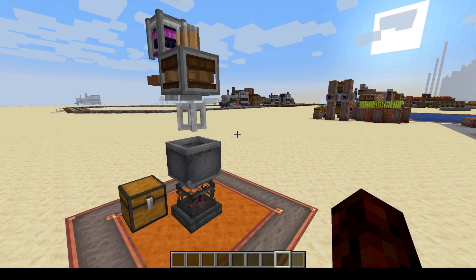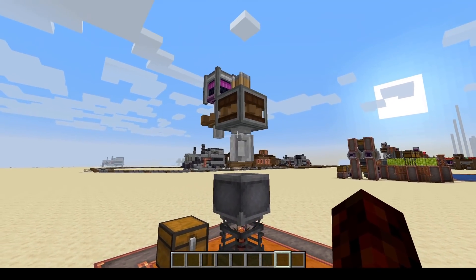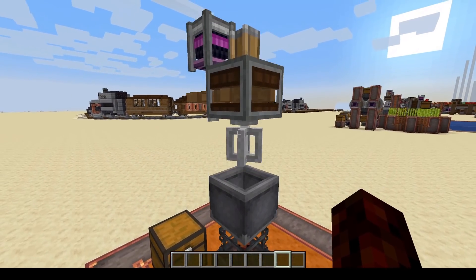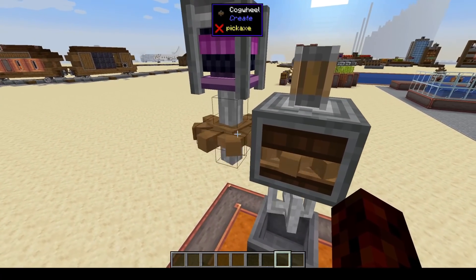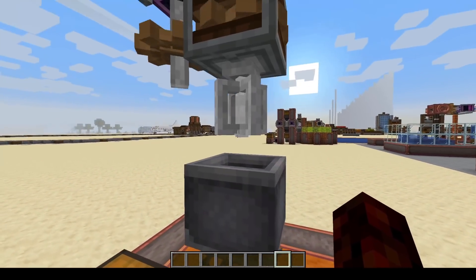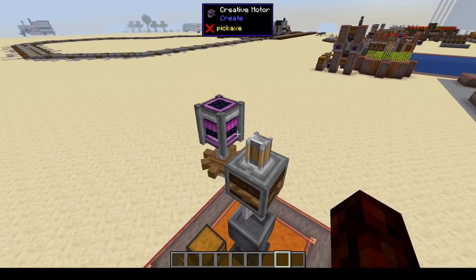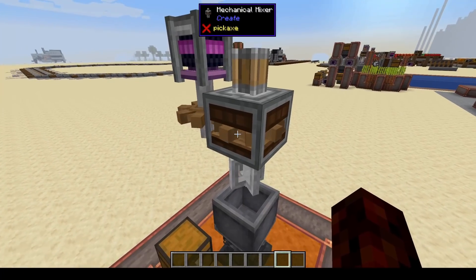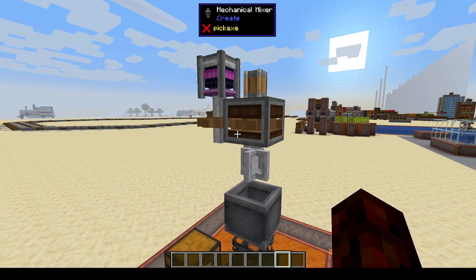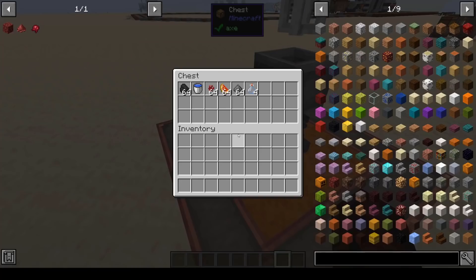First we're going to go over how to actually brew potions using Create. The first thing you need is a mixer, a basin, and a blaze burner in this configuration with the basin sitting right on top of the blaze burner and the mixer with a one block gap. To power the mixer, take a cogwheel and interface with the gear inside the mixer to make it spin. You need this going at least 32 speed, otherwise it won't be going fast enough. When you hover over it, it'll say 'more speed is required.'